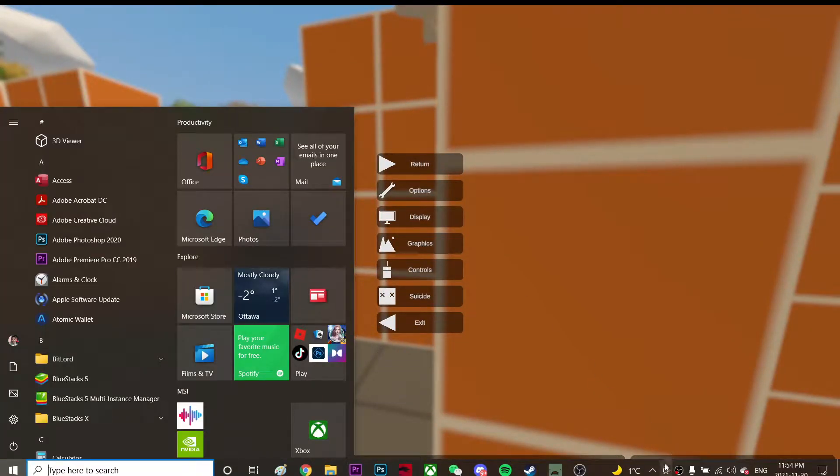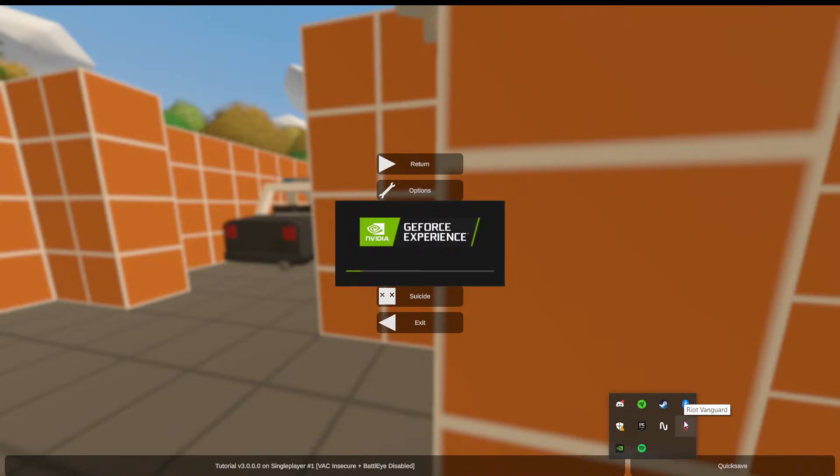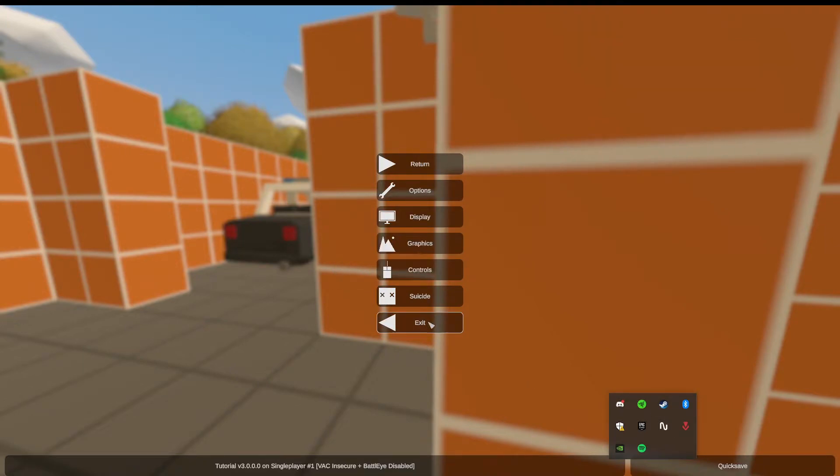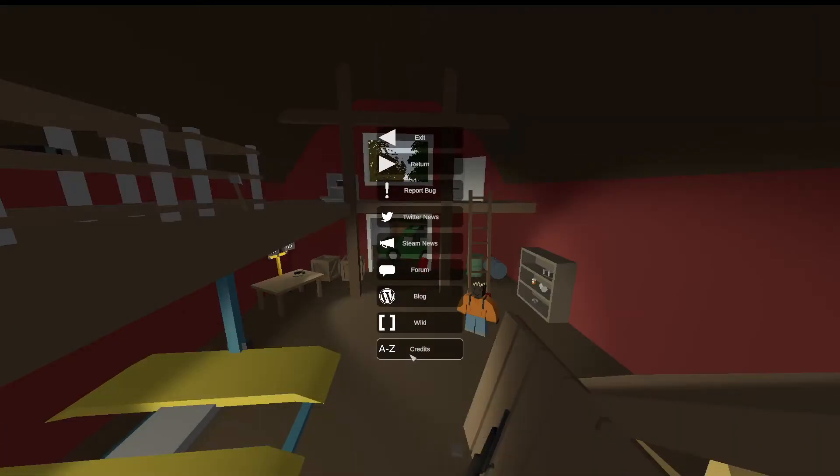First, you're going to go to your AMD or Nvidia GeForce Experience and make sure your drivers are up to date. This is very important. I'm just going to exit for a moment to show you guys what you're going to do if the game is crashed or something.